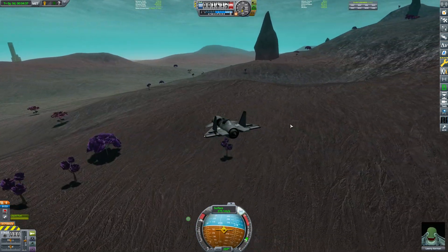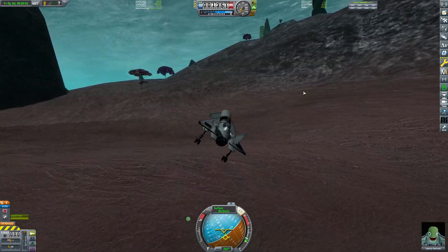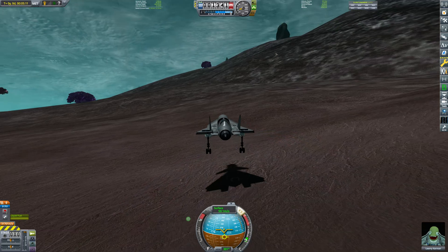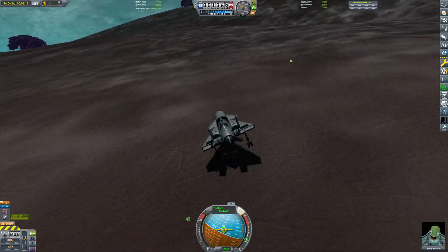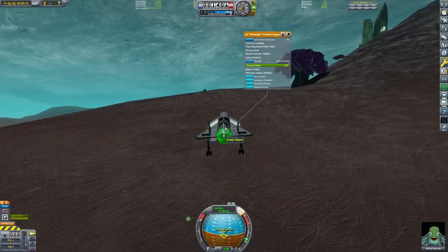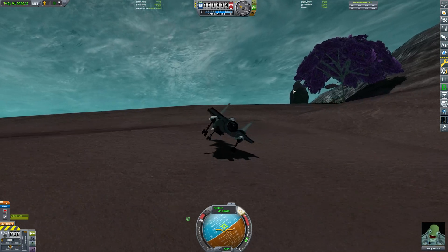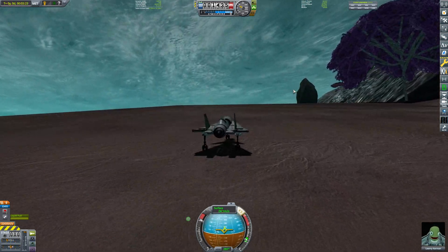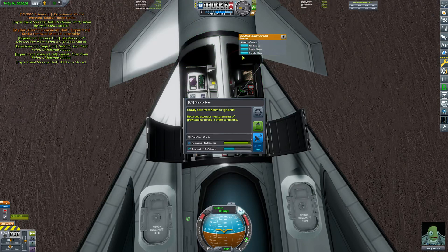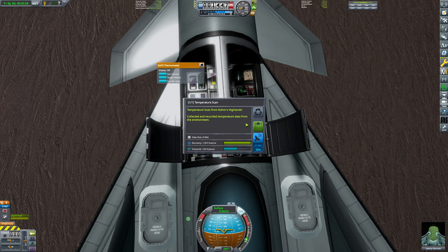I need to find a new biome to land in. I might be in the mountains here, so this could be as good a spot as any. I could land on a hill, but I don't think that's the best option. I should have really taken an engineer with me. I'm slowing down — this might be quite a bumpy landing. I believe that's a landing. I'm tipping over. I have reverse thrust — isn't that just incredible? I'll just do that. Don't tip over, please don't tip. Slow down. And there we go. Log the gravity data from Comb's Highlands — very nice, so far so good. This is a success.